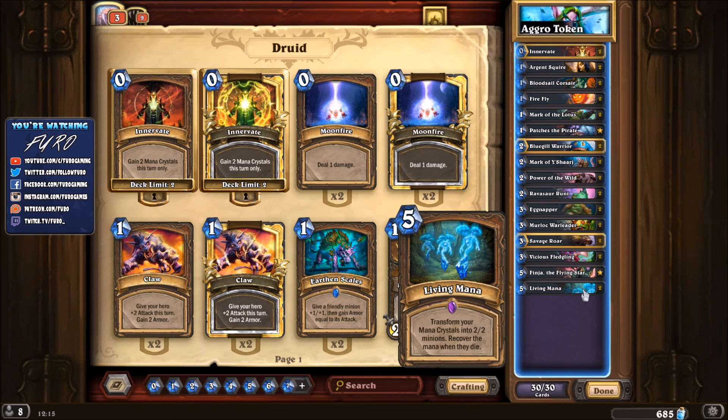If you have five mana and Living Mana you want to play it right away, getting lots of units on the board. If you have Innervate alongside, you could potentially play Power of the Wild or Mark of the Lotus on the same turn, getting not just 2/2s but 3/3s or even 4/4s on the board. Your opponent then needs a huge AoE or has to trade a lot. On turn five you could get five 2/2s — potentially 10 damage the next turn, putting your opponent in a really bad spot.